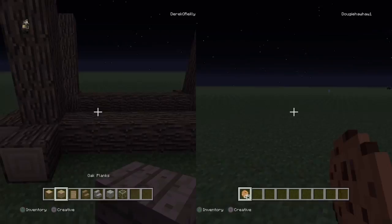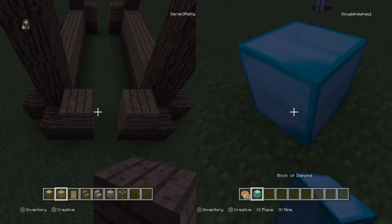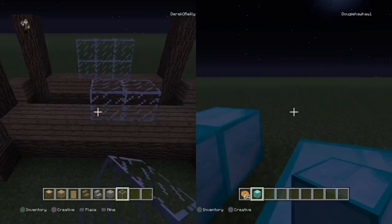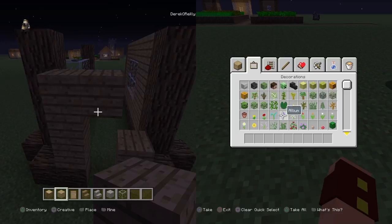We might also need some glass. So you're going to stack one up everywhere — you're going to do it like that for the front and the back. It just makes it more nice. And then what you're going to do is a two by three window on each side. Then you're going to bring the oak plank up and over your windows on both sides, and then you can bring up the door frame as well, just like that.